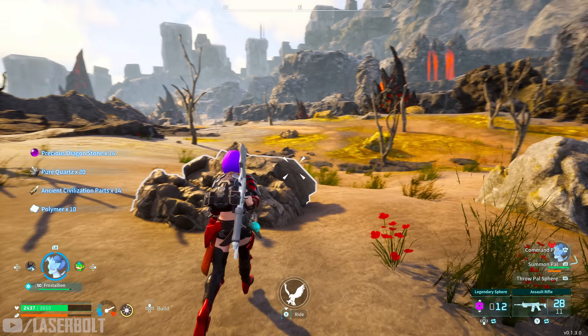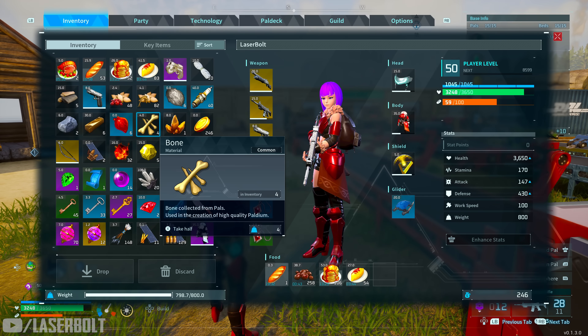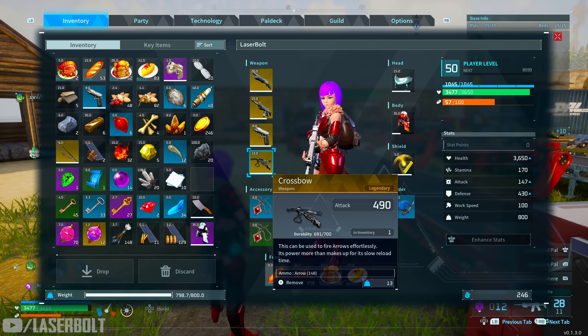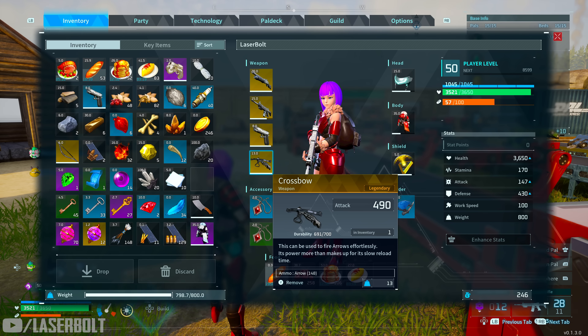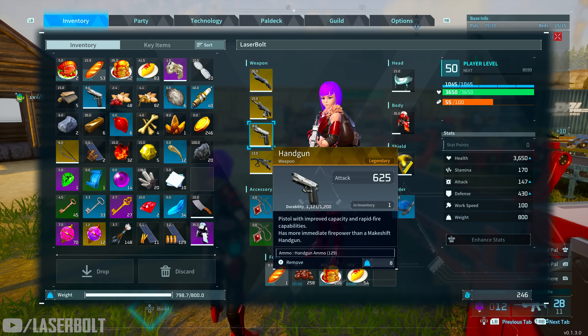The rocket launcher is the only one I haven't been able to get to drop yet, so we'll keep going. Now let's check out the stats. Starting with the Old Bow: 247 attack, 350 durability — a really solid one to get early. I recommend farming it to help you progress faster. The crossbow from Bushy does 490 attack damage with 700 durability — pretty good and stable. The handgun from the bird boss comes with 625 attack and 1200 durability.